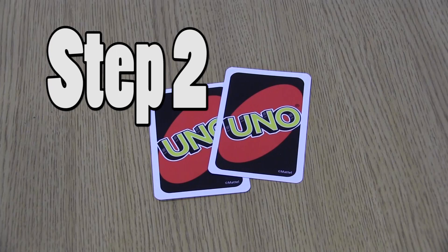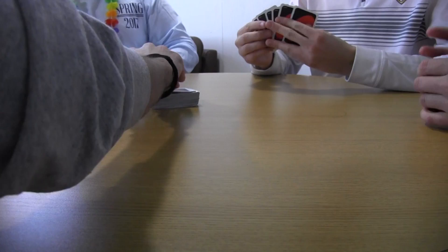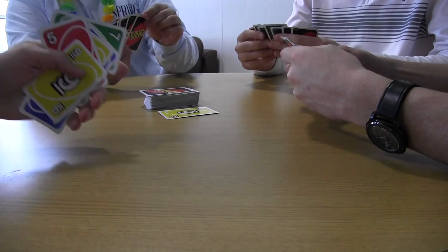Step 2: Turn over the top card of the draw pile to form the discard pile, and the game begins. Step 3: Take turns beginning with the player to the left of the dealer and go clockwise around the table.